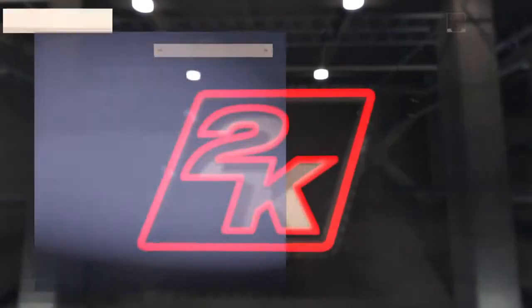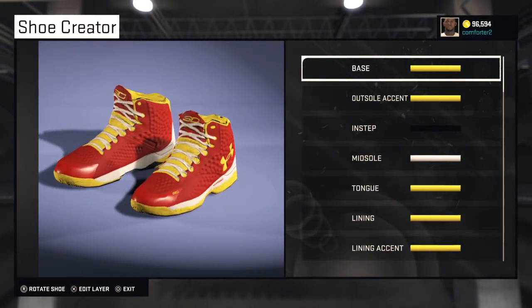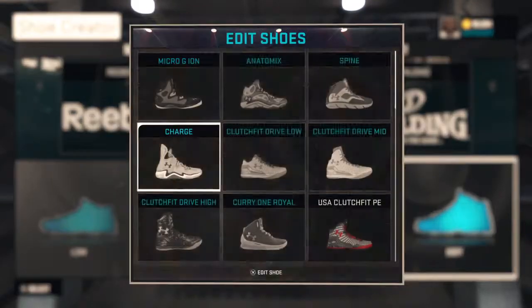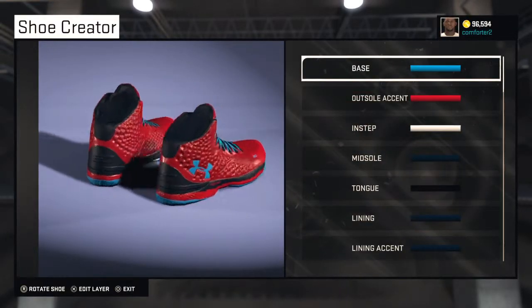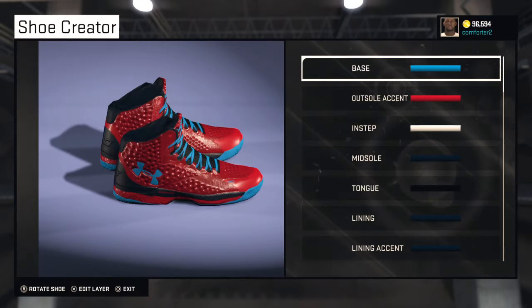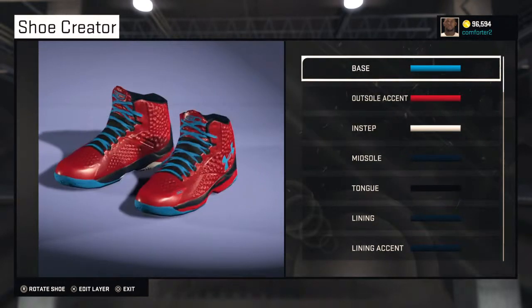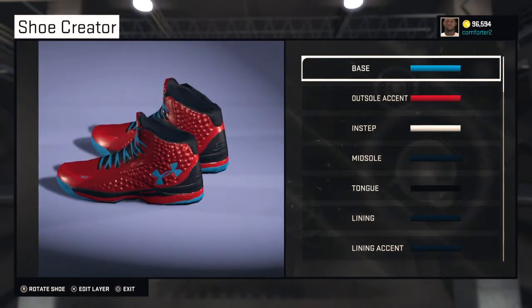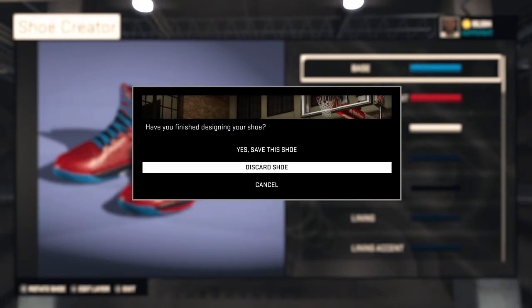Then I made the Curry 1 Chinese New Year's — if you play a Chinese New Year game with the Chinese New Year jerseys, these are kind of what they're going to look like, and I fell in love with them so I had to make them. Then we have the Curry 1 High School — there's an Under Armour tournament coming up with only about 50 of the greatest high school players in the world, so I went ahead and made these. It's coming out in a couple of months.